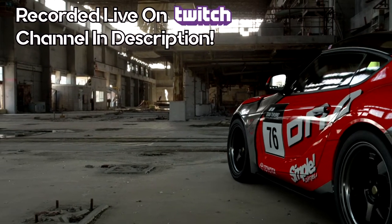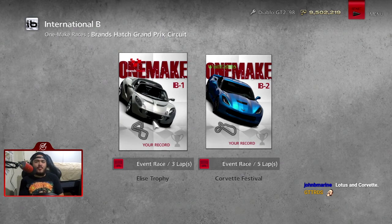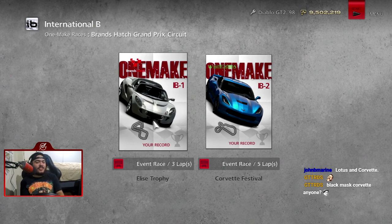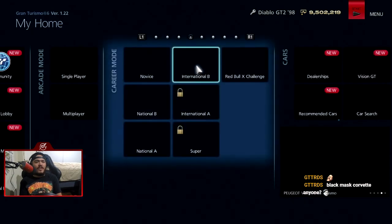This video was recorded live on my Twitch channel — check out all of my live streams down in the description below. Time for the International B1 make races. We only have two this time and they're a bit shorter than the ones in the A license section, which is odd but I'm not complaining. We have the Elise Trophy and the Corvette Festival around Brands Hatch Grand Prix and Willow Springs International respectively.